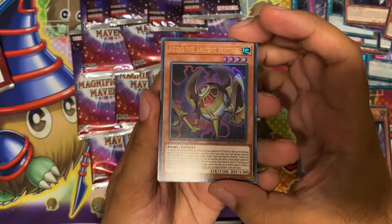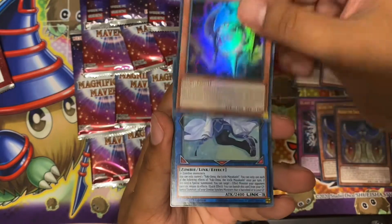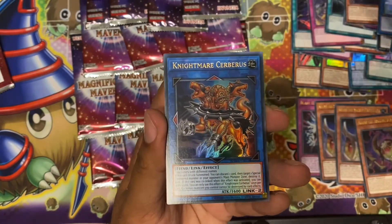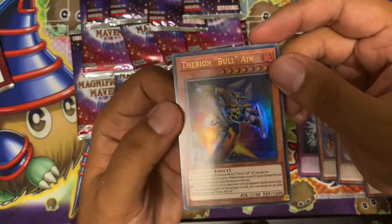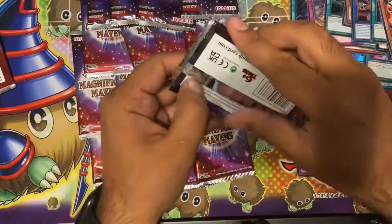Next pack: Agido — this is the one that's going up in price. If you mill it, you get to mill five cards, so that's pretty good. Miyakashi Link, Nightmare Cerberus, Fill Well Spell, and Etherum Ball as an ultra rare — not bad.